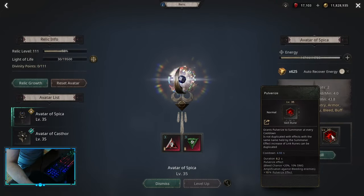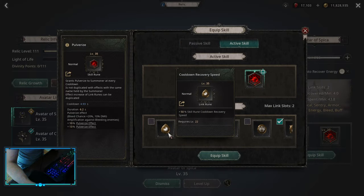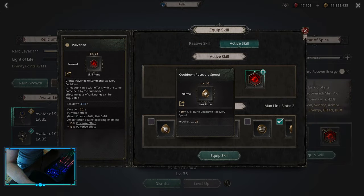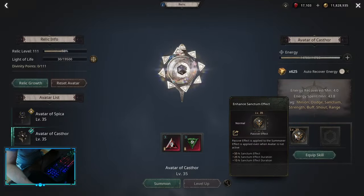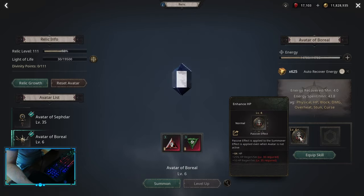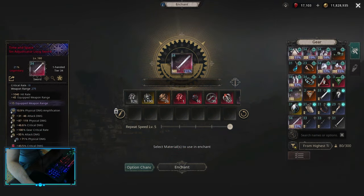For relics, I suggest to start with Speak Up — pick up harmful damages passive and as an active, pulverize with pulverize effect and cooldown recovery speed. I'm not using cooldown recovery speed just because I have an artifact that gives me cooldown recovery speed, but if you don't have it, be sure to pick up cooldown recovery speed. For the second one I'm using Castor for sanctum effect — makes some of the maps really easy. Sepda for chaos resistance most of the time. And for the last one, Boreal just for some HP, because the fourth relic can only be level 15.